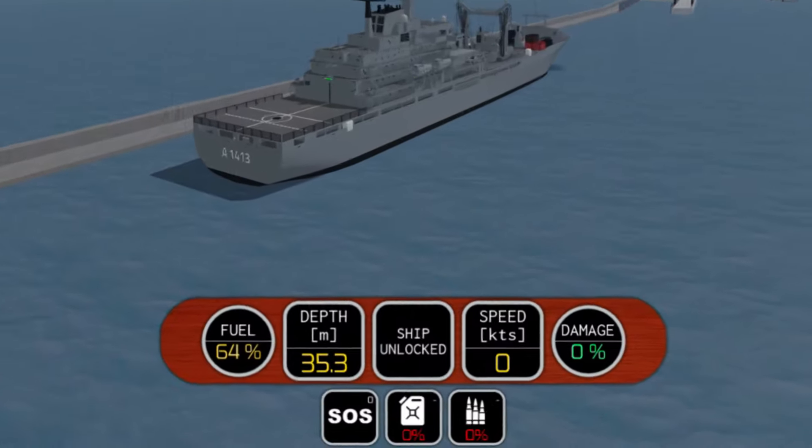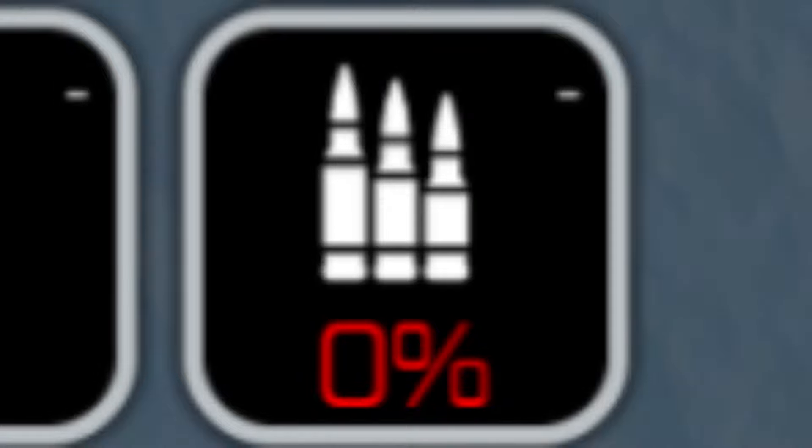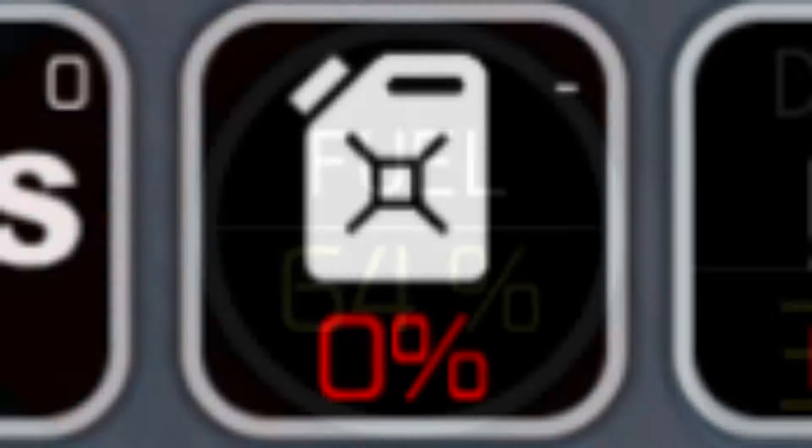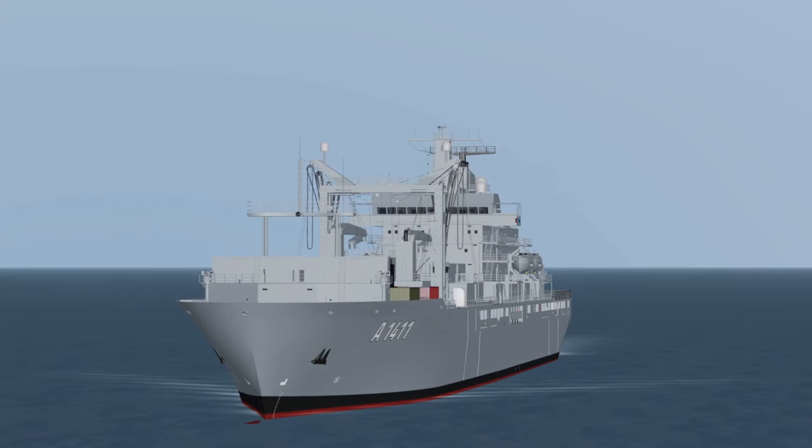Upon spawning them, you'll see at the bottom of your screen two new icons. The icon on your left represents how much fuel store you have, and the icon on the right represents how much ammunition store you have. The fuel store is entirely separate from your fuel tank, meaning it will not go down if you're piloting your ship, and you also cannot use it for yourself.